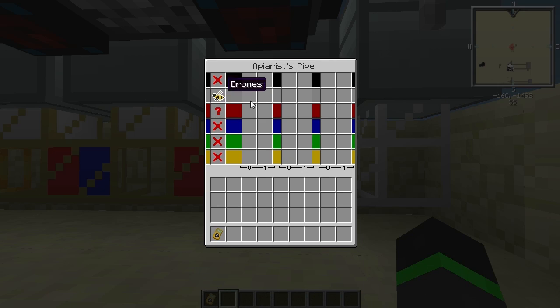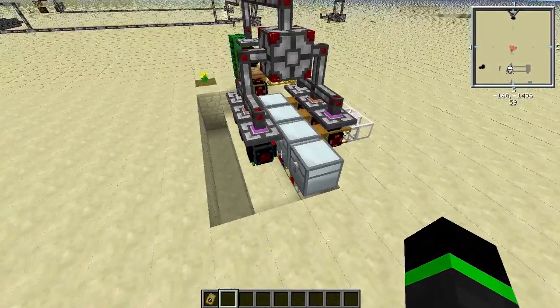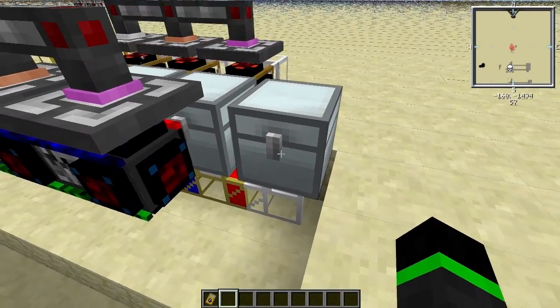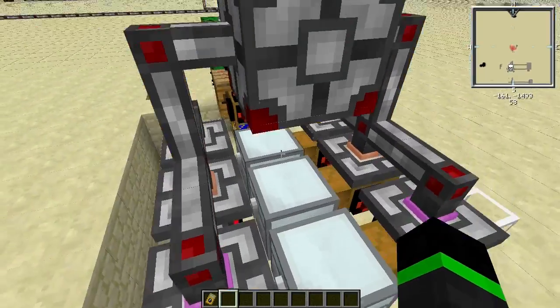And here are drones — any kind of drone can get into this chest. And here I just have an iron pipe; any pipe could work, but it was what I had in the main inventory. These are just regular chests.